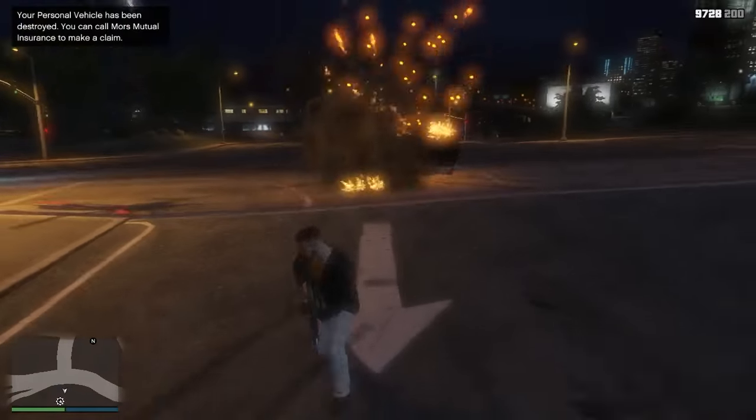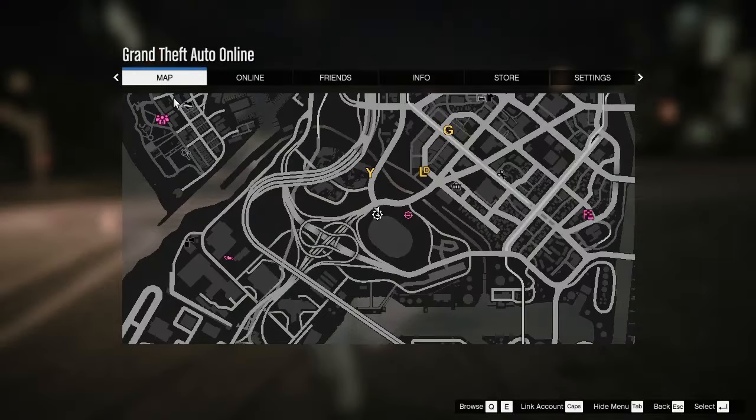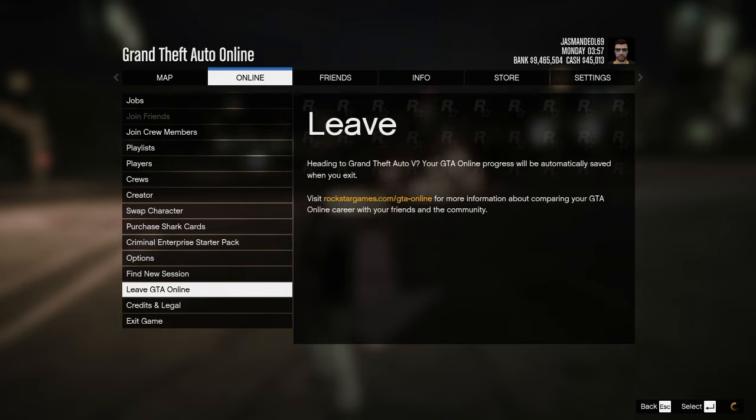Now you have to destroy your vehicle — you can destroy your vehicle with any weapon. After destroying it, you have to press Options, then go to Online, then choose 'Leave GTA Online'.